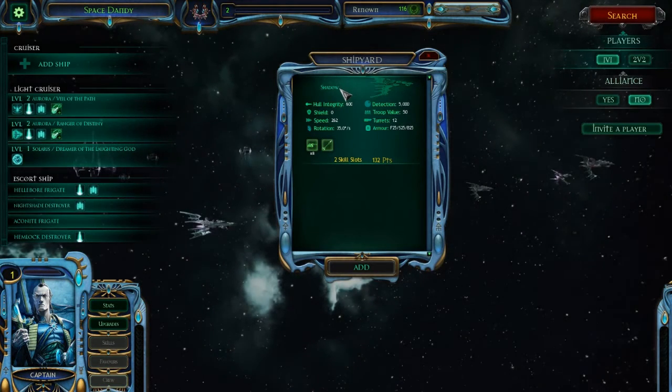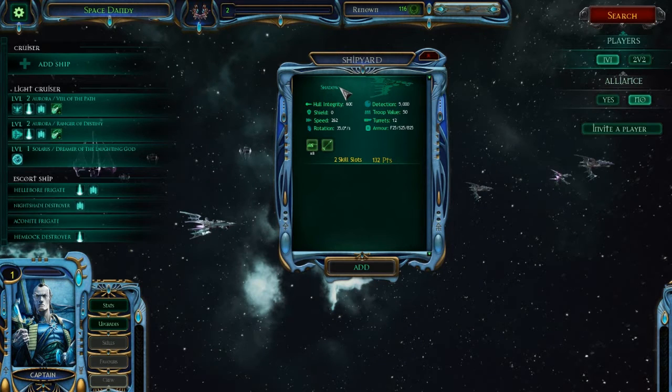The only type of Cruiser they have is the Shadow. It has 600 hull integrity, 262 speed — so as you can tell it's got a big drop-off in speed compared to the light Cruisers that the Eldar have. It's got a detection range of 5000, a troop value of 50 which is really terrible, 12 turrets, and armor of 25 all around.